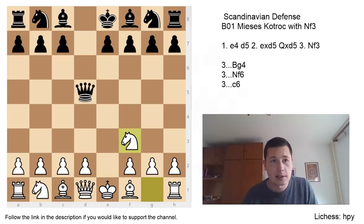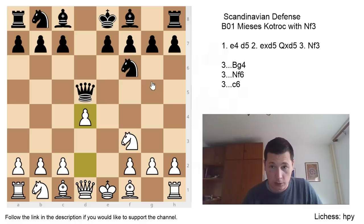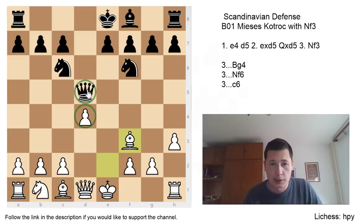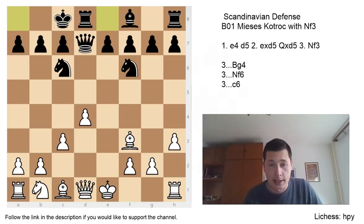The second move we are going to look at is Nf6, which is a perfectly normal developing move, but in my opinion an inferior move because of what we are about to see in the main line. After Nf6, white should continue with d4 as always, then Bg4 pinning the knight, Be2, Nc6, and now h3 chasing the bishop away — the pawn isn't loose, as we are going to see. After Bxf3, if the queen takes on d4, then Bxc6 wins the queen because it's with check. So after Bxf3, the main move is queen to d7. White plays c3, black castles. The difference is that black lost a tempo playing Nf6.